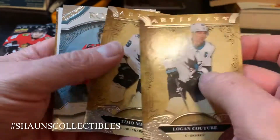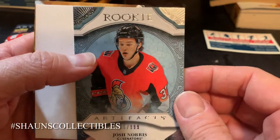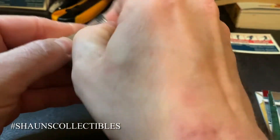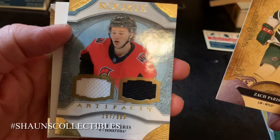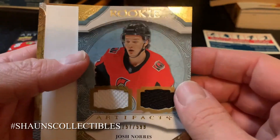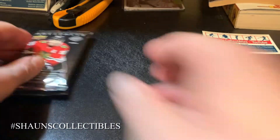Okay, we got Logan Couture, Timo Meier, and a rookie card of Josh Norris — that red rookie card was probably a red parallel, a rookie Artifacts card, 895 out of 999, Josh Norris from the Ottawa Senators. And a Pekka Rinne base card. Then we got a dual jersey — okay, this is a Josh Norris box obviously — serial numbered 157 out of 599, dual jersey Artifacts black and white of Josh Norris. That's not bad. And a Philipp Grubauer base card.